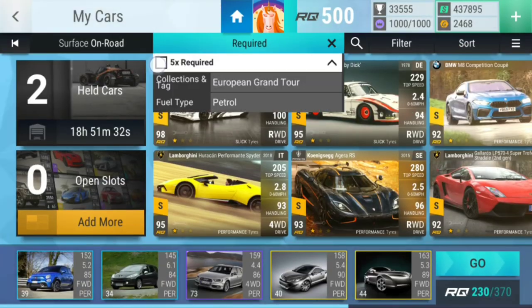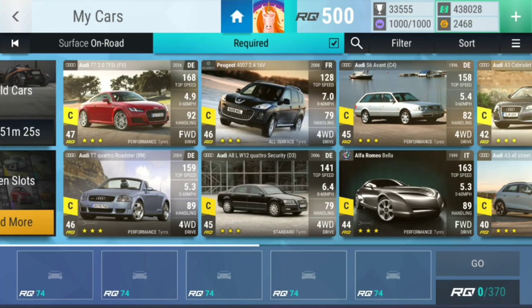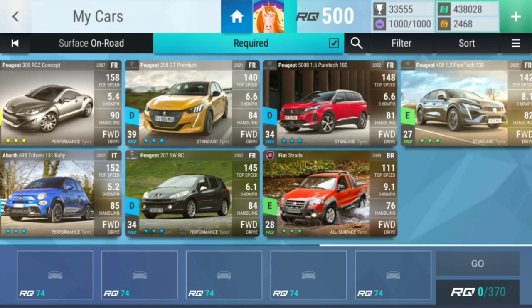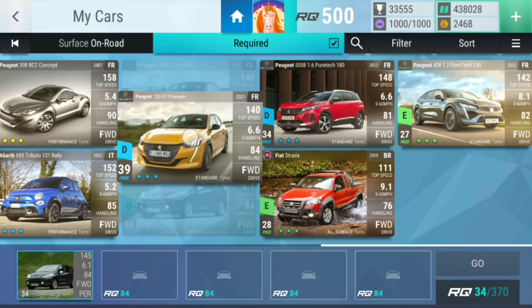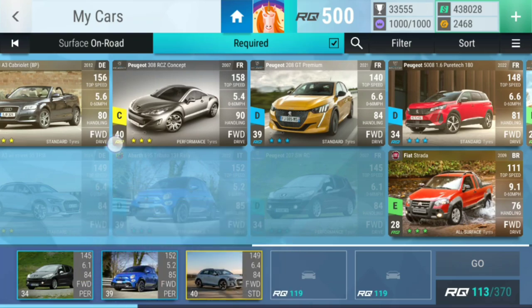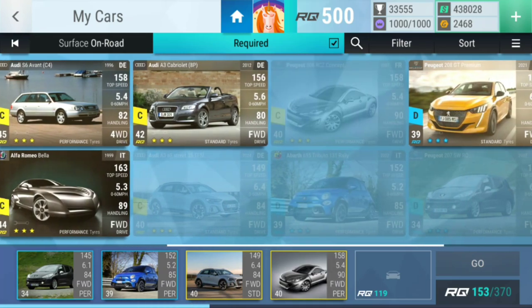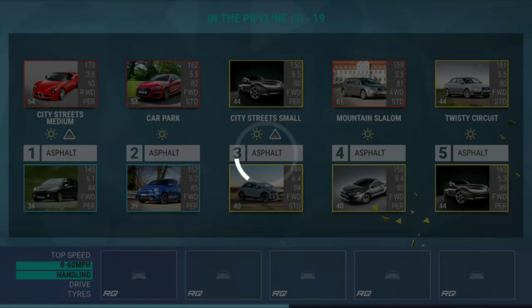Level nineteen — we're getting close to the final level. City streets medium: we're gonna start with this one, then go for the car park — this one. City streets small — let's go for you. You are medium high — I actually didn't know that. Then slalom — you. Twisty circuits — you. This has got to be fine I think.